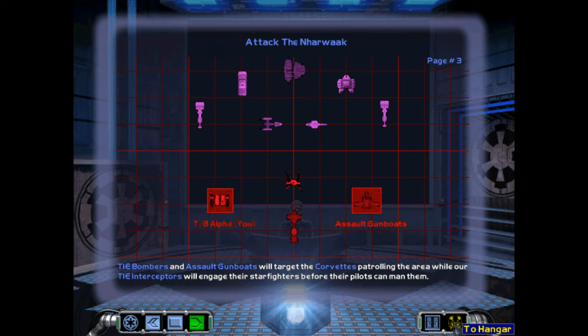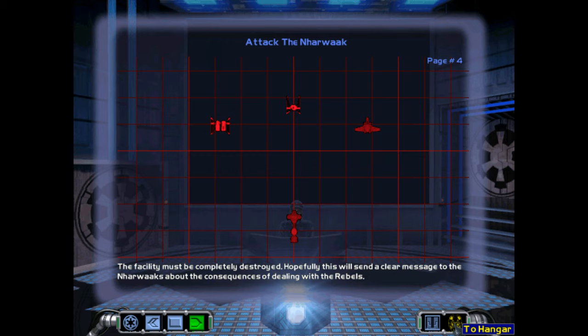Thai bombers and assault gunboats will target the corvettes patrolling the area, whilst our Thai interceptors will engage their starfighters before their pilots can man them. The facility must be completely destroyed. Hopefully, this will send a clear message to the Nawaks about the consequences of dealing with the Rebels.